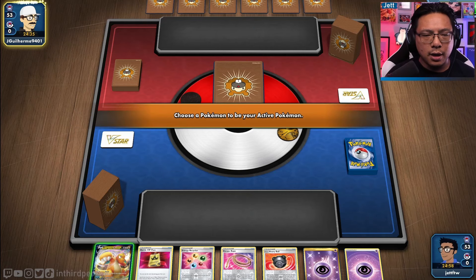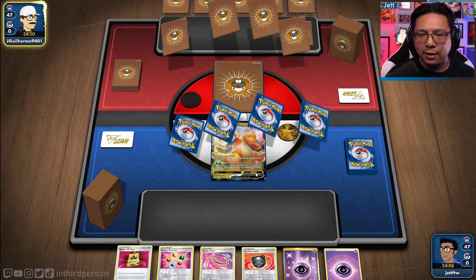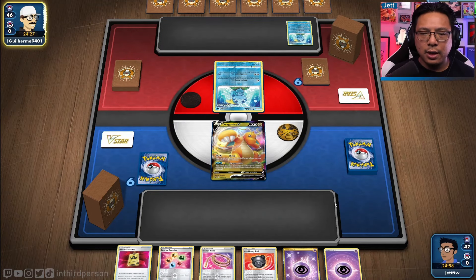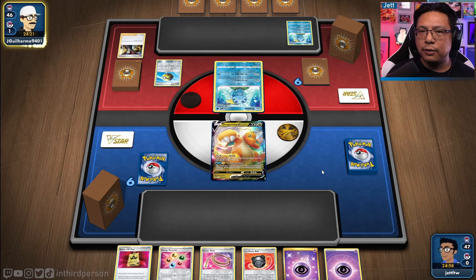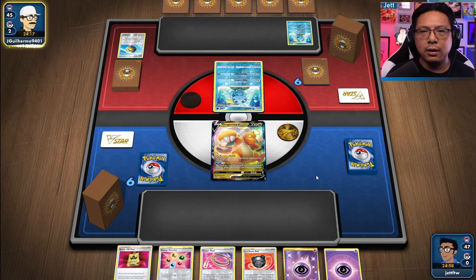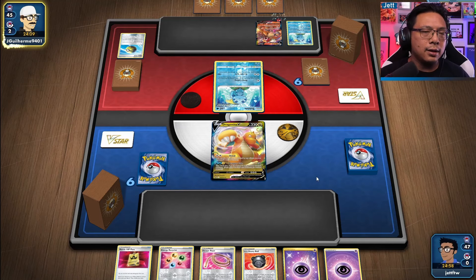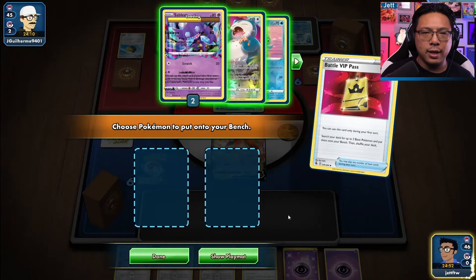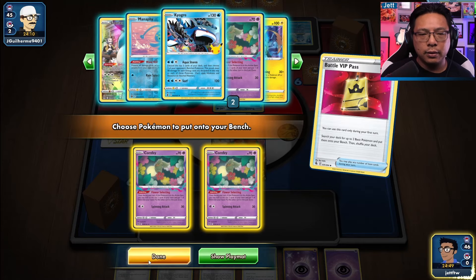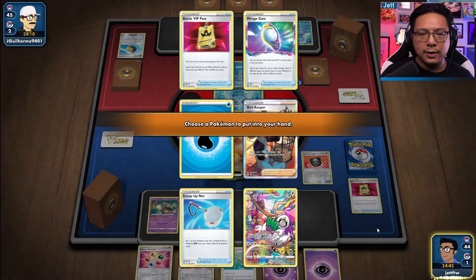This is actually kind of awkward — you don't want to show the Dragonite early. Also Dragonite has a massive three-retreat cost, which makes it a little tricky to retreat. Thankfully we've got Battle VIP Pass and an Escape Rope here so we can get some Comfey stuff going properly. However, having Entei — Entei is actually kind of nice because Dragonite can one-shot Entei if it comes down to it. The problem is it's going to be a couple of turns before we can really set up here.